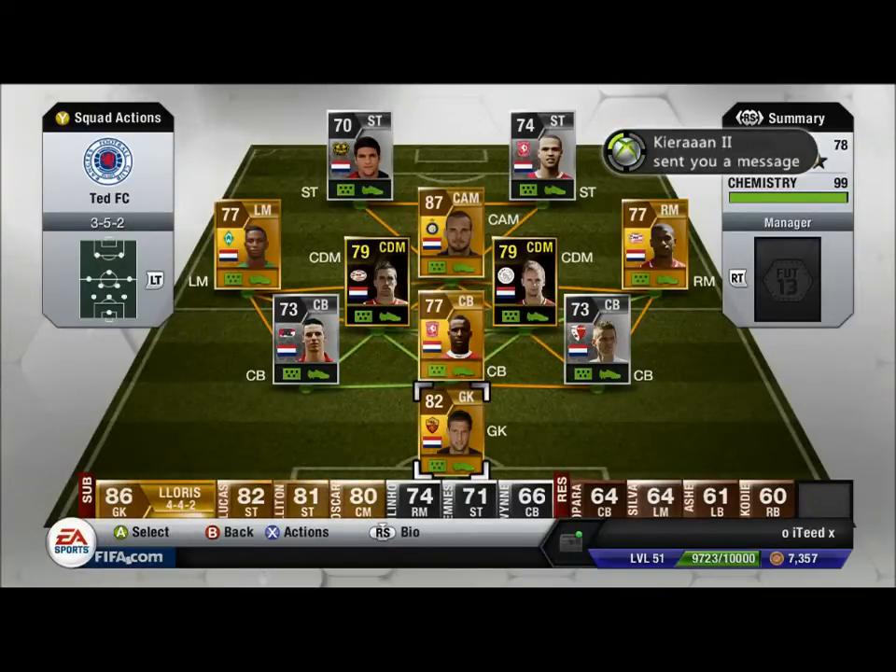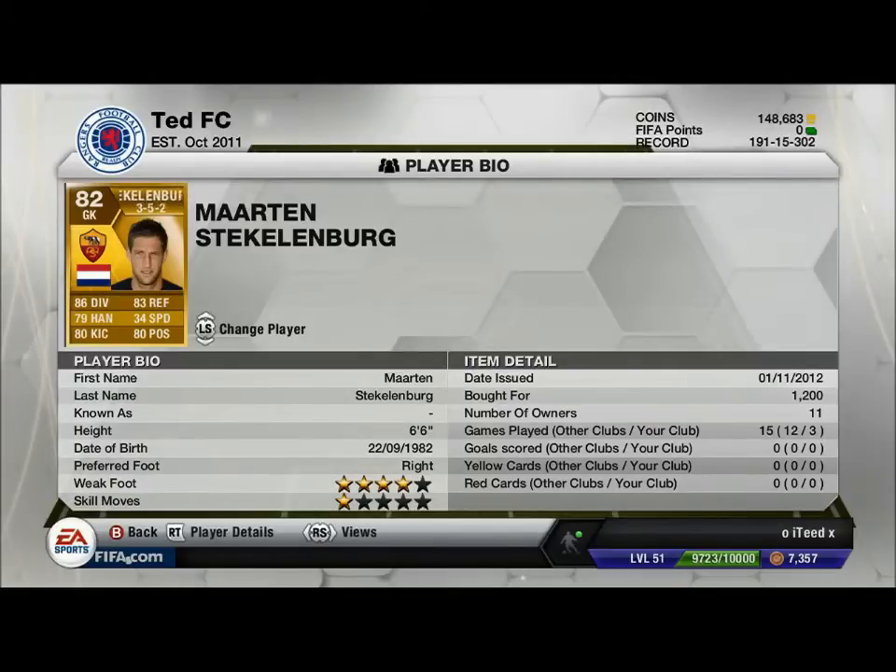7-8 rated in test case, so let's get straight into it. In goal we have Martin Stecklundberg, six foot six — really tall for a goalkeeper. He's got 86 diving, 83 reflexes, 84 kicking, 84 positioning. His handling is not amazing, but he's got four star weak foot, which is good for a goalkeeper. 1.2k, really cheap, definitely worth it.